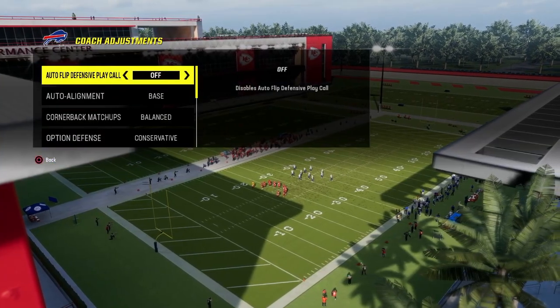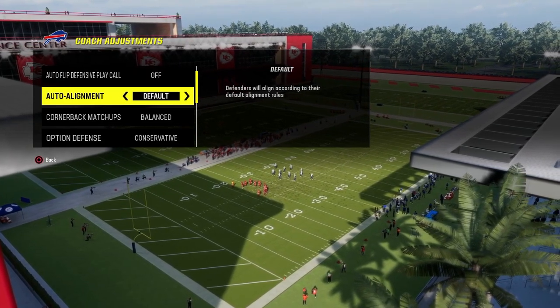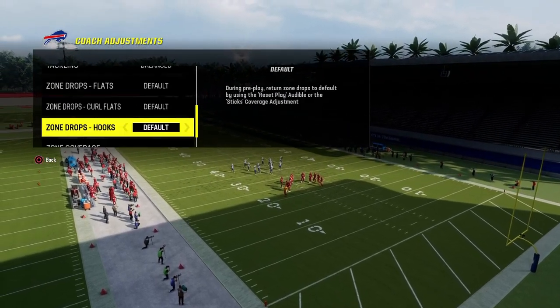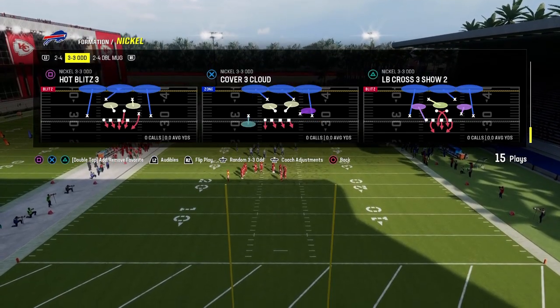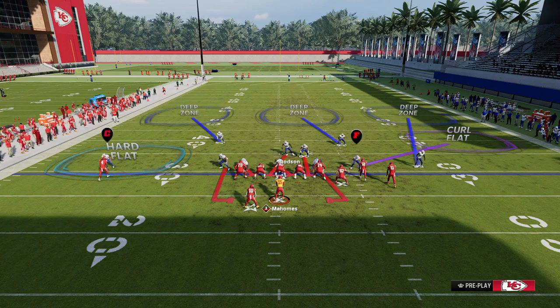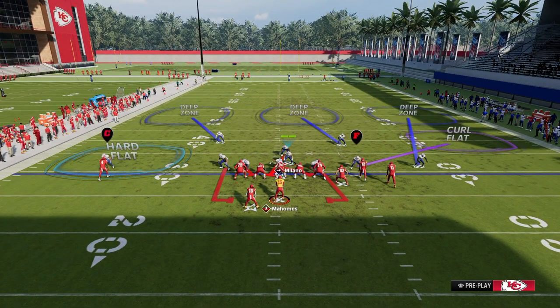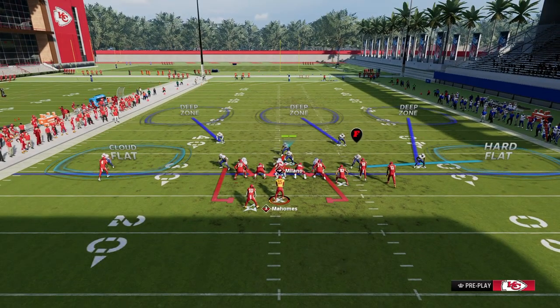For your coaching adjustments, what I like to do with this defense is turn auto-flip defense play call off. Our auto-alignment for this I like to put on default. We're going to turn all of our zone drops back to default, and we're going to turn our zone coverage on match. We're then going to come out in this Cover Three Cloud, show blitz, blitz our linebackers, QB contain, and slide this guy kind of right to about this spot right here. From there, we're going to stand about right here with our user.